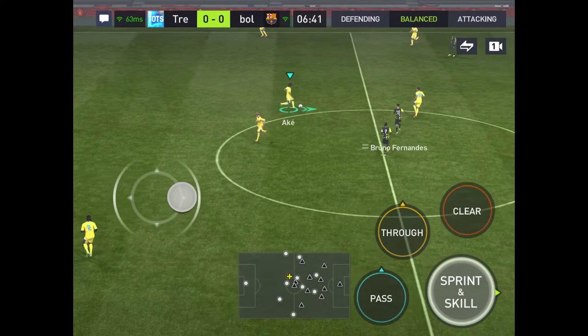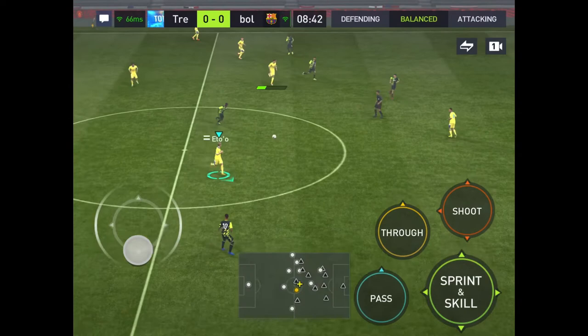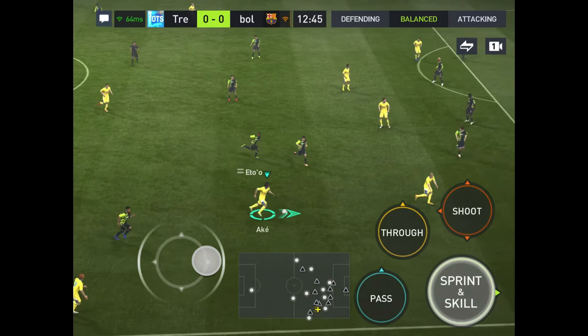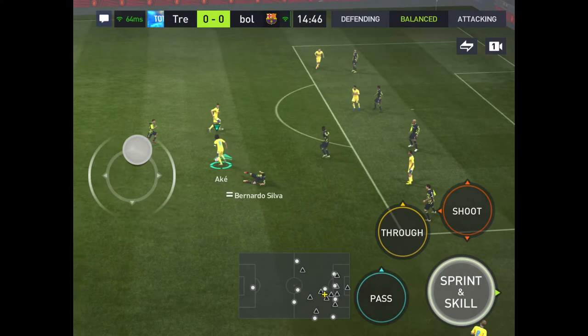But he went out of bounds. Ake, right there, to Saucek. Back to Odengard. Back to Ake - let's see how he does here. Nice. Right by Eto, gets past Eto, gets around Bernardo Silva. Bernardo Silva misses the tackle, but Pedri gets him.